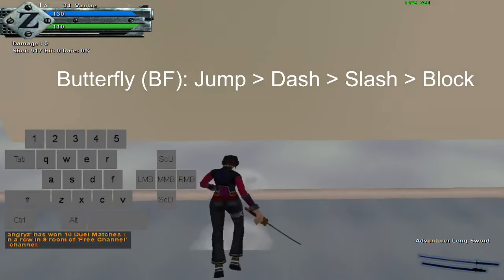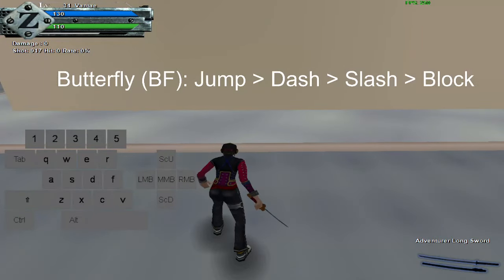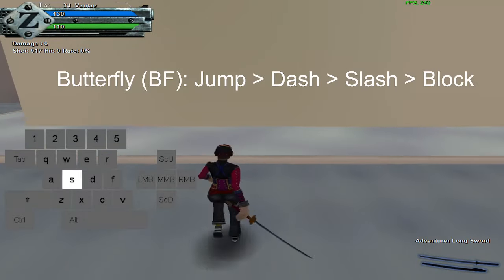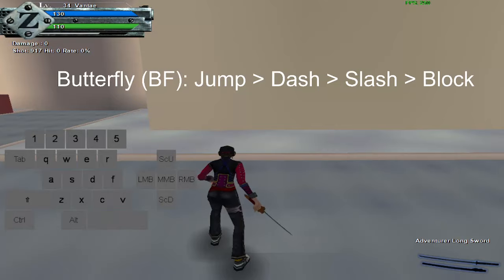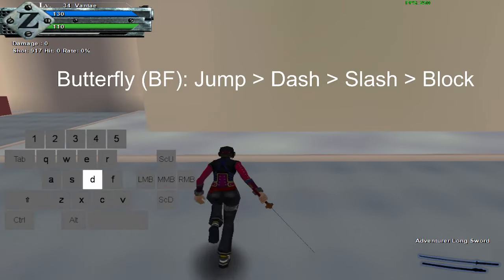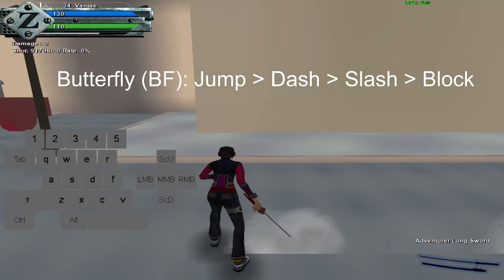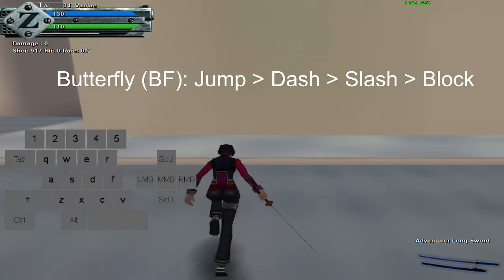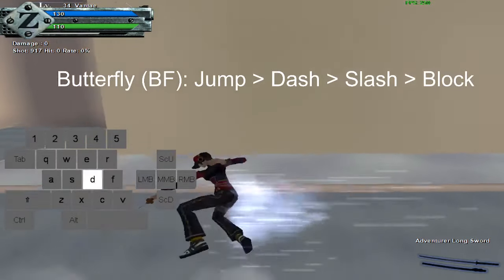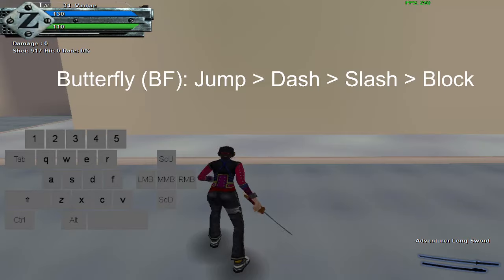Next, you want to do jump, dash, then slash. It's important to do it in that order — jump, dash, then slash — because it will lock you in animation if you do jump, slash, then dash. If I try to dash again after doing jump, slash, then dash, it won't allow me to. But if I do it correctly — jump, dash, slash, dash — I'll be able to dash again right after I've slashed.